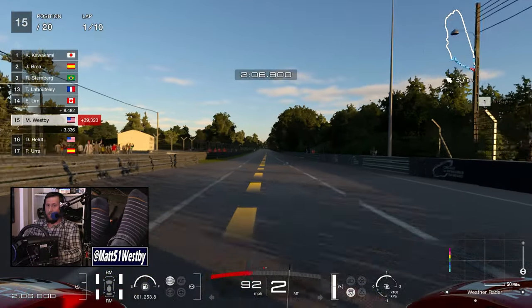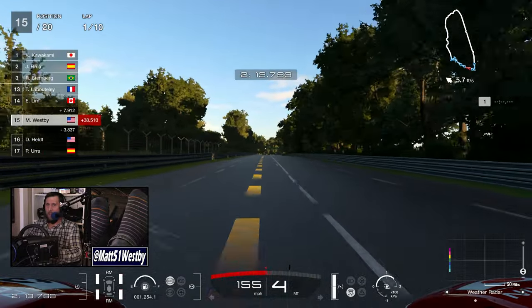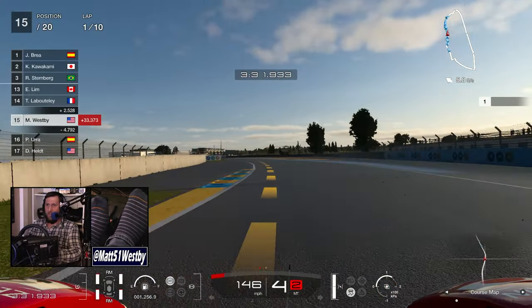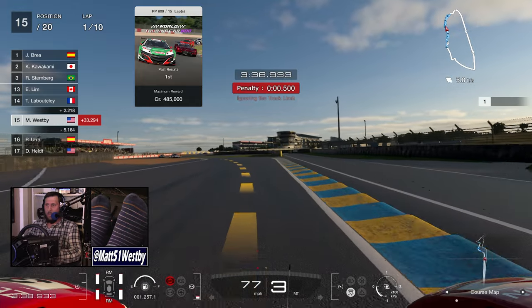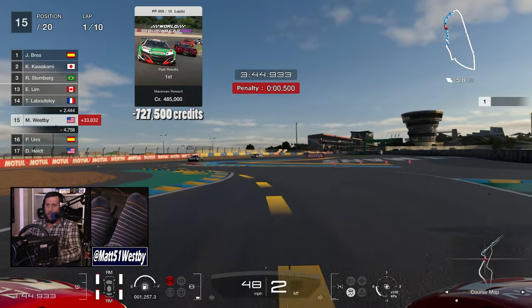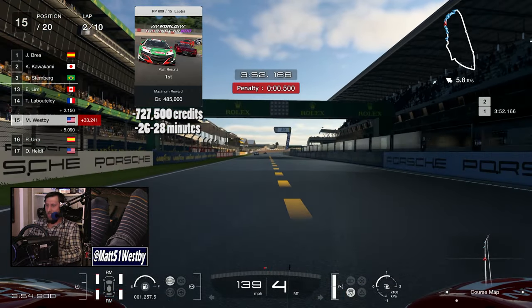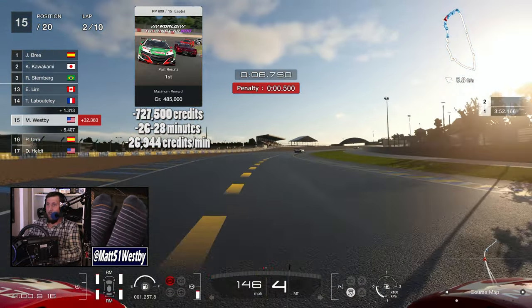And it pays out 400,000 credits, which as far as payouts go is actually pretty significant. It's been a while since we've had a new race added with such a large payout. So I wanted to do a quick reference here. Three of the tracks that everybody tends to grind: the Sardegna Road Track, that is the World Touring Car 800. Including the clean race bonus, you're getting 727,500 credits. The average race time, if you're kind of slow like me, is anywhere between 26 and 28 minutes, with an average 26,944 credits per minute or thereabouts.